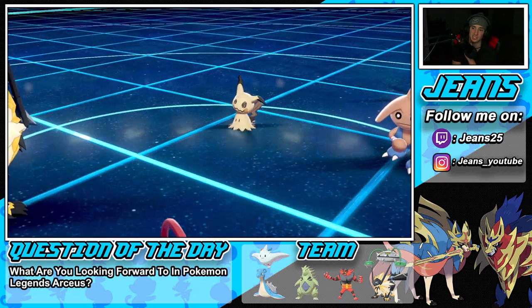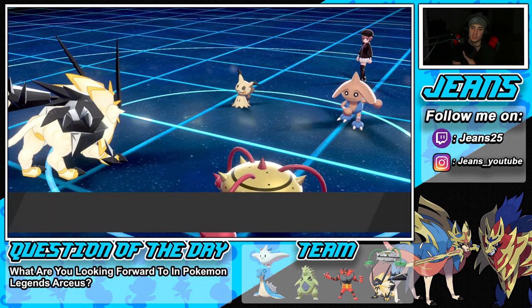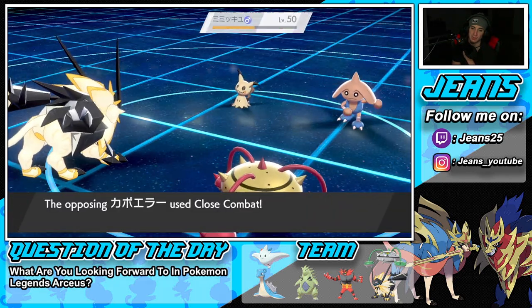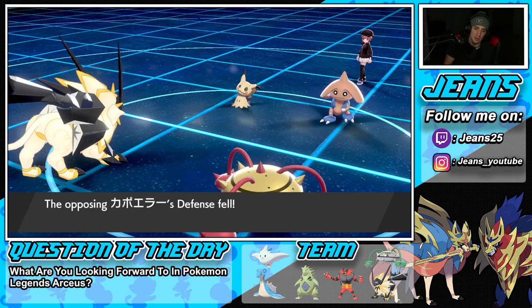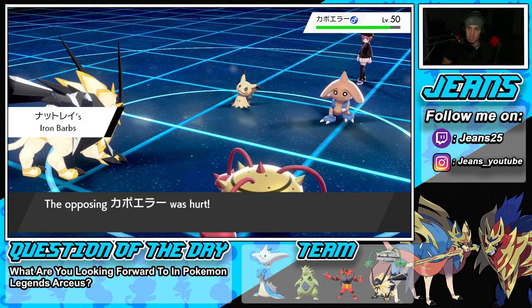Under Trick Room we have the speed advantage, and Necrozma will be my next Dynamax. We're posing threats on both ends. The opponent ends up Cursing — I hope it's not onto Ferrothorn — but Ferrothorn soaks it up all day. I could swap out Necrozma, which might be my play at this point as stats start dropping.